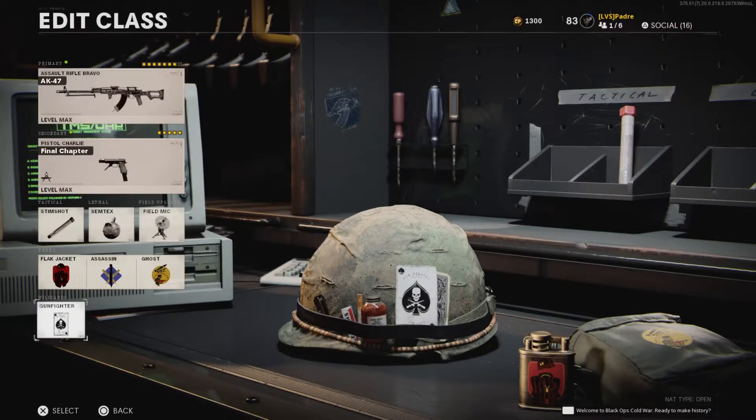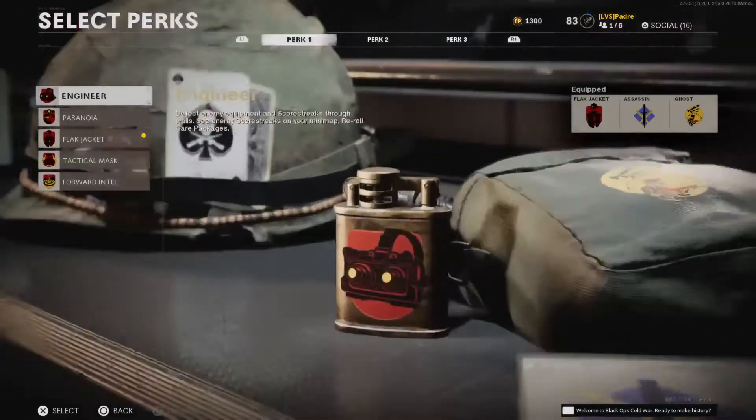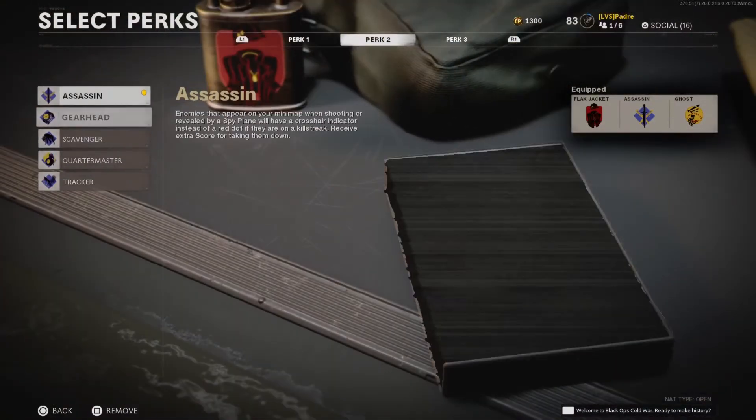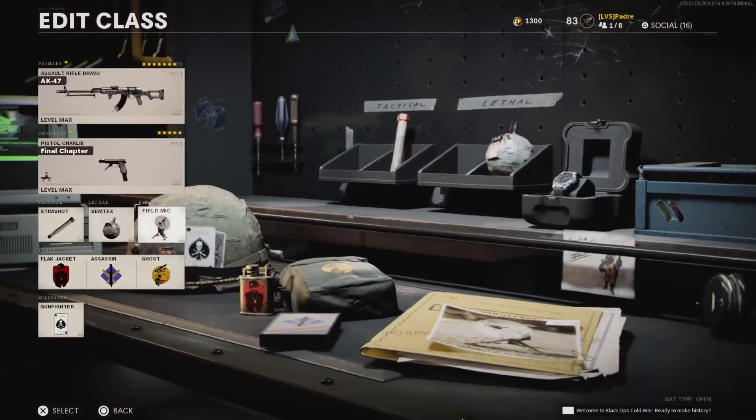The wildcard is the Gunfighter so we can use all the attachments for the AK-47. For the perks, I won't be explaining what they do because if you play the game you already know. Go ahead and copy those. Equipment: Stim Shot, Semtex, and Field Mic. Now this class setup is not for rushing guys — it's mostly for staying back and controlling sightlines.